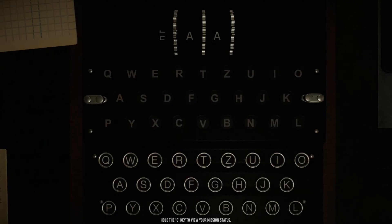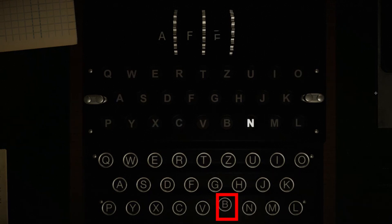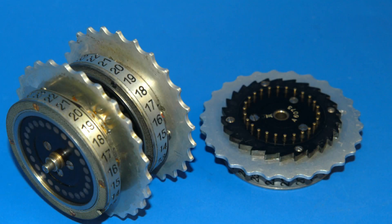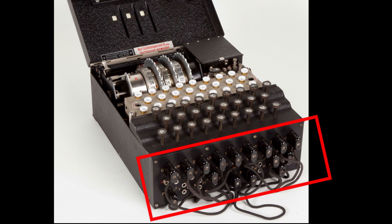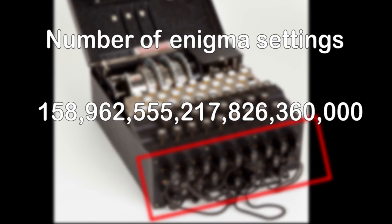The Enigma uses three rotor wheels, each of which can be set to one letter of the alphabet. When typing a message, these rotor wheels will turn. This makes the message seem even more random — more specifically, typing a letter over and over will result in a different encrypted letter every time. Moreover, in the original Enigma machine, the rotors could be switched around and these plugs could be switched, resulting in a whopping 158 quintillion possible settings.